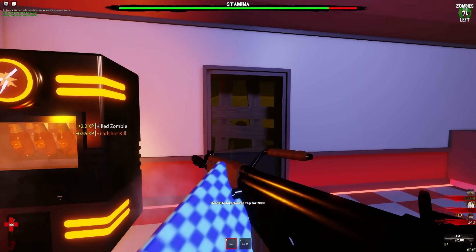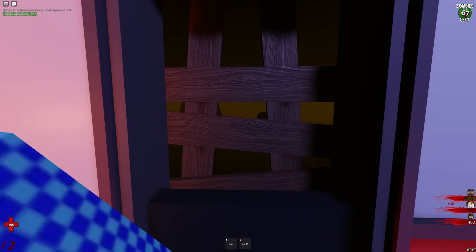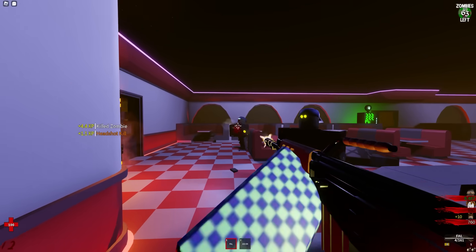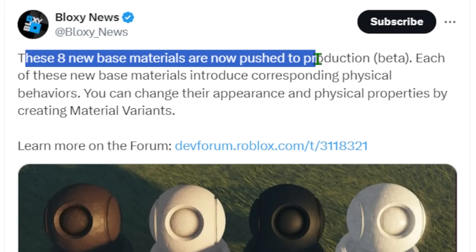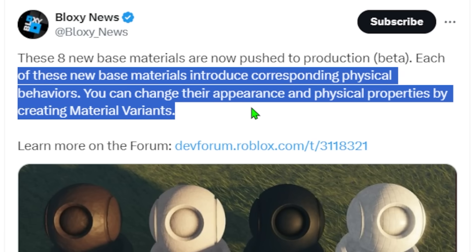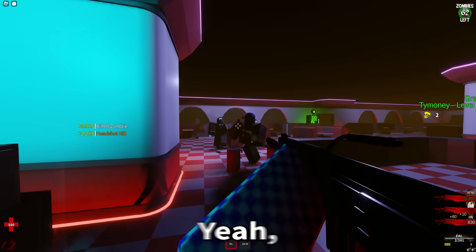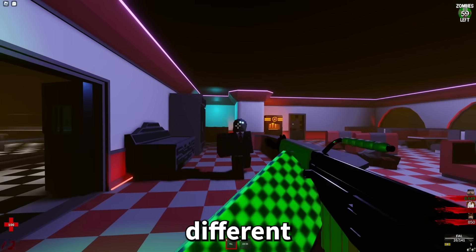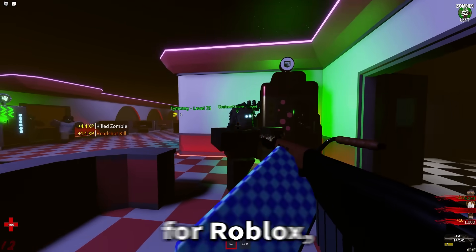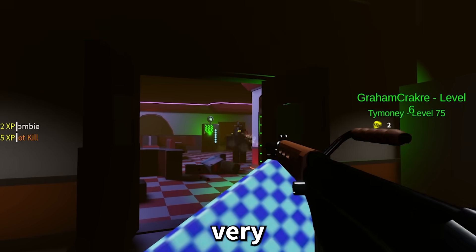It seems like Roblox is adding new materials pretty frequently. I'm not sure if I've seen these before — maybe they were in beta and are now fully out. Bloxy News tweeted that these eight new base materials are now pushed into production beta. Each of these new base materials introduces corresponding physical behaviors, and you can change their appearance and physical properties by creating material variants. I guess a lot of these textures also have different weights, which is pretty cool. But it's nothing new for Roblox — they just added some new textures. Very small, very tiny story.